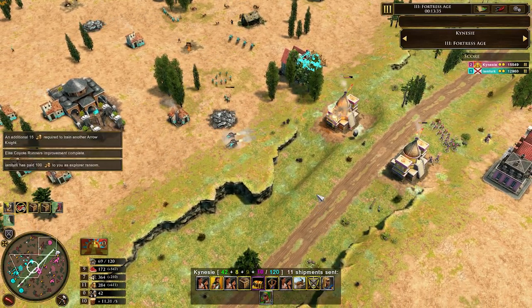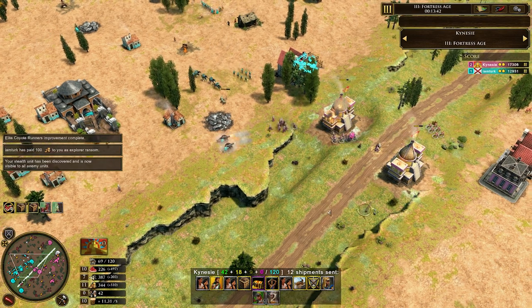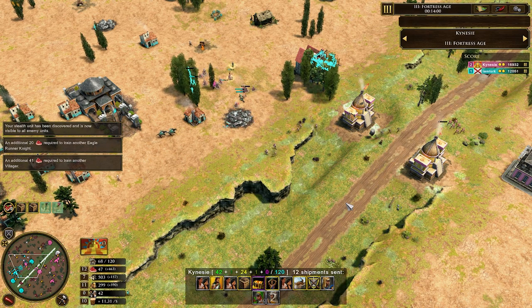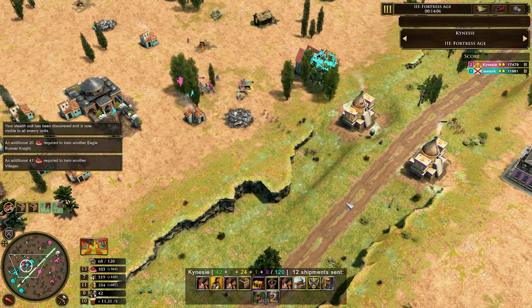The three knights — Eagle Runner, Arrow, and Jaguar Prowl Knight — that is pretty much it in a nutshell. That is how you do this build order. It really just focuses on that power spike in Age 3.